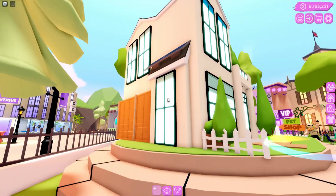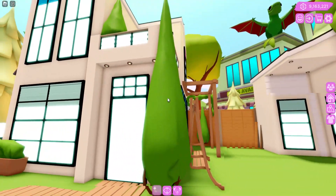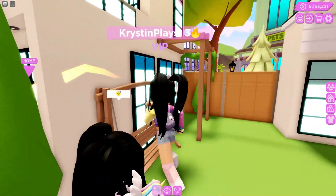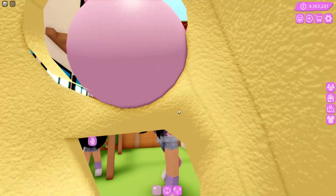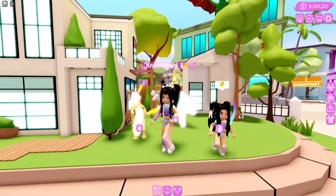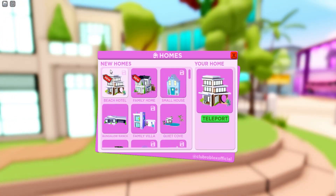This definitely looks like a family home. This looks so cute. I can't wait to see all of the customization we can do. And it looks like we might even have like a guest home. Here it is — the family home. Let's equip this.